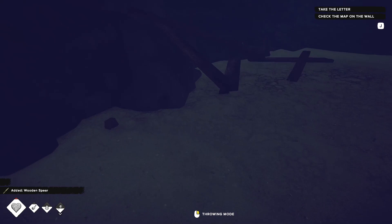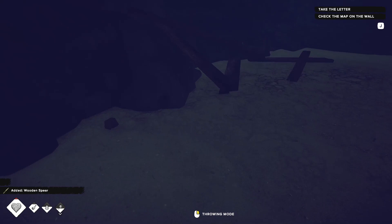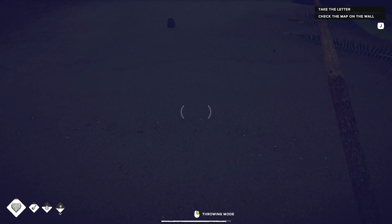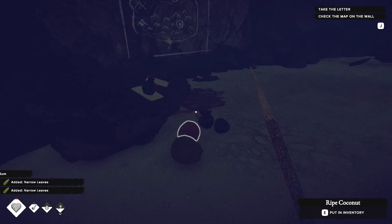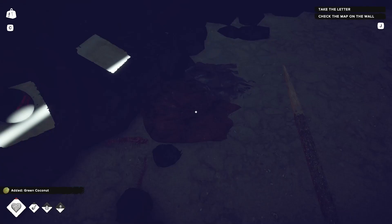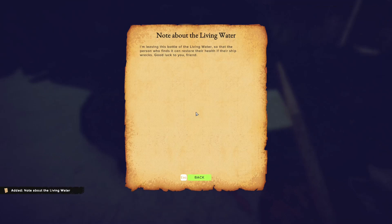That improves the throwing skill even if you didn't want the poison. That's fire starter material. More narrow leaves, wide leaves. So this is where Ponce de León was camped — a pile of scrap. Just bones. Living water. There's a note about living water: I'm leaving this bottle of living water so that a person who finds it can restore their health if they shipwreck. Very specific to our situation.